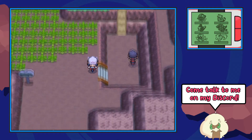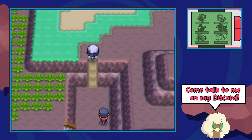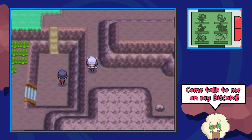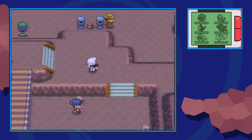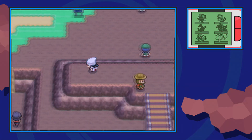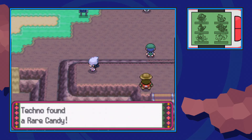From there we're gonna make our way down and with the Mach Bike make your way up the mudslide. After that we're gonna squeeze our way through this little skinny area, go under the bridge, and by this hiker you're just gonna run right past him and you should be able to find a hidden rare candy in the corner.